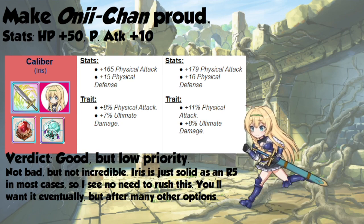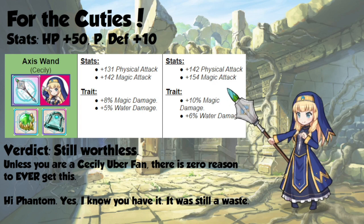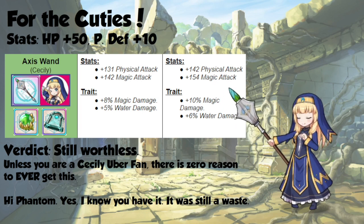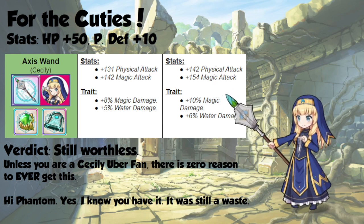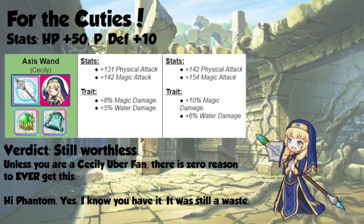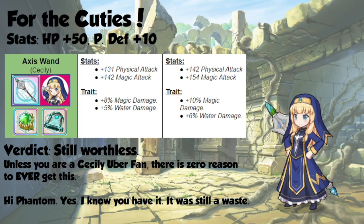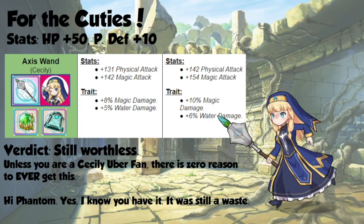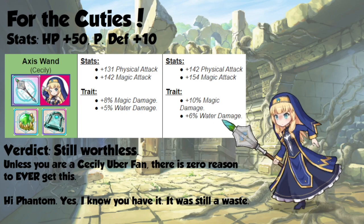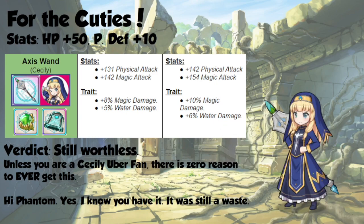Again, eventually you'll want to do it, but don't do it straight away. As for our crazy cultist, Cecily gets 50 hit points and 10 physical defense, while her weapon picks up 11 physical attack and 12 magic attack, meaning it's still very confused. She also gets 2% more magic damage and 1% more water damage. It's still worthless, and it's still not worth trialing Cecily.